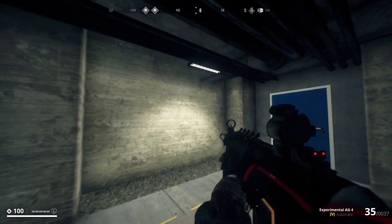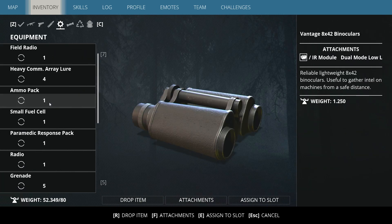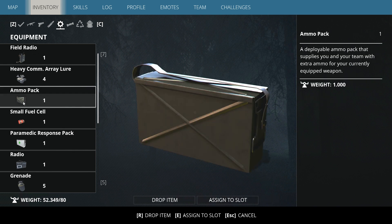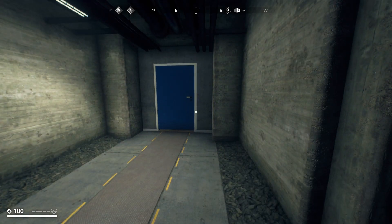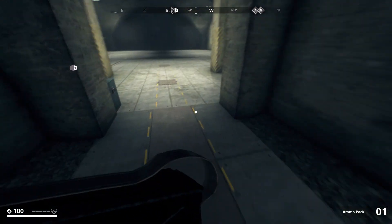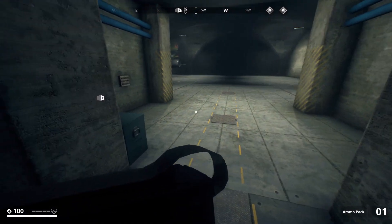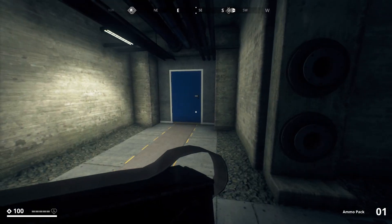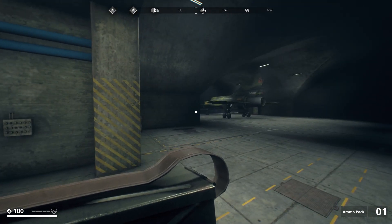Another thing: if you want to set an ammo pack to a specific slot, go to it, press 'Assign to Slot', and select key 4, 5, 6, or 7 — for example key 6. Then escape, and pressing 6 will load your weapon with that ammo pack. But this is a very, very complicated type of inventory.